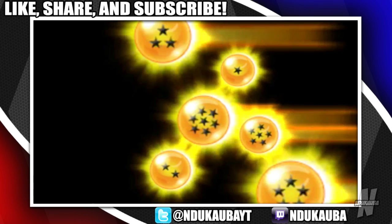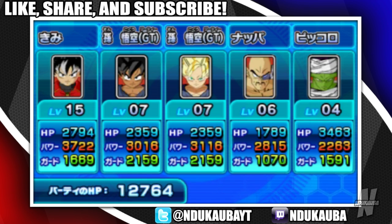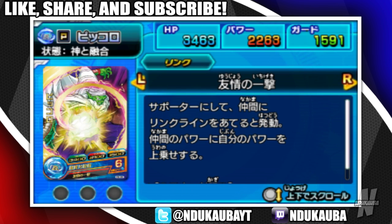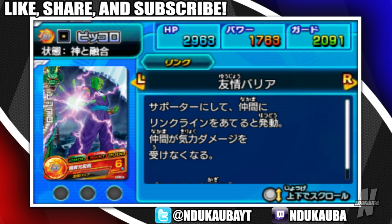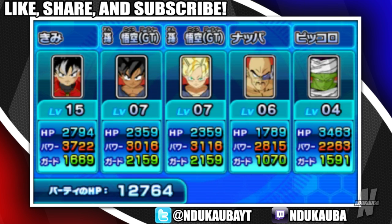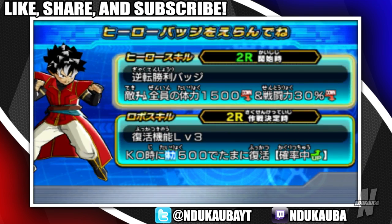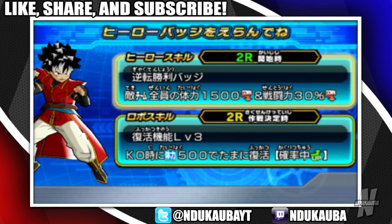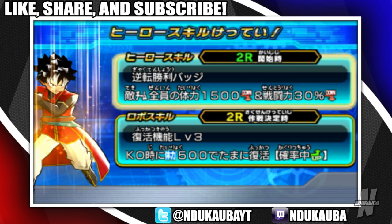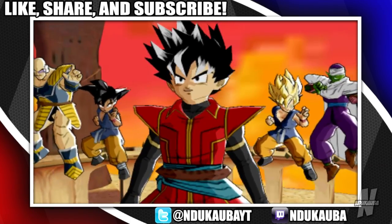I can skip all that dialogue because we saw it last time. Also, just letting you guys know — if you've been following me on Twitter, which by the way you should — I actually got some really nice, powerful QR code cards. They look amazing and I'm happy I got them, but I don't think I can use them right now, so I'd have to wait and see. I just hope it's not all in arcade mode because I kind of want to use them in the story, but if not, it is what it is.